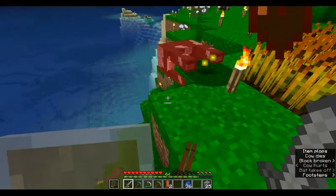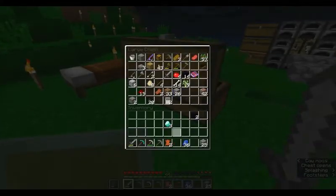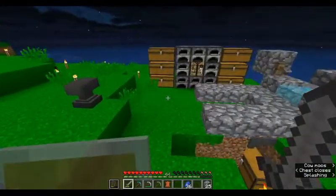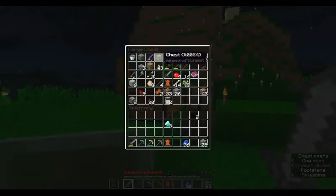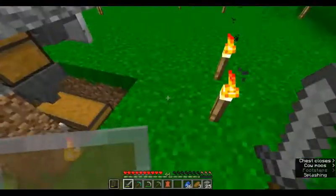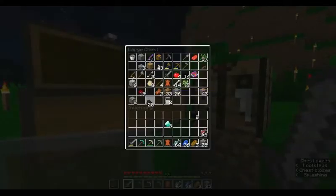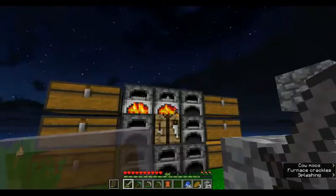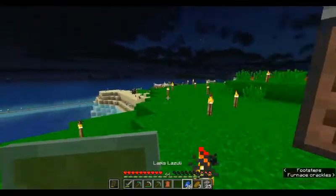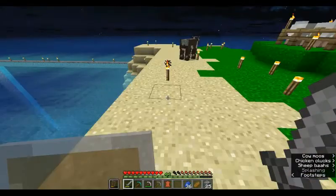Getting back on track - what I want to do today is basically set up our mob farm so we can actually get items. As you can see over here I've made a bit of an entrance down to where we want to start it. I need to grab some bread and cook some fish. People would argue and say hey you've got your eight for an eye - I'm too lazy, okay. We want to go down there - I've dug a little room for it - so quickly run over.